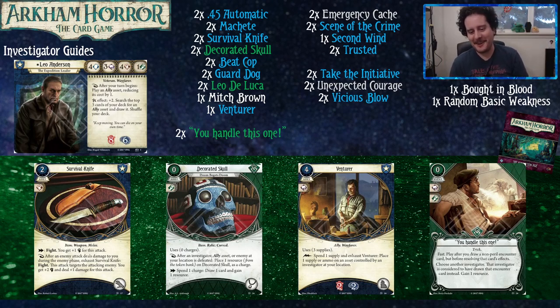Decorated Skull is always a good time. When an investigator, ally asset, or enemy, or location is defeated, you place one resource on the Decorated Skull as a charge. You can spend one charge to draw one card and gain one resource. So not only does this replace your cards, it also gives you a resource, and your allies are going to leave play — so you'll keep cycling through allies to get the juicy goodness of that skull.